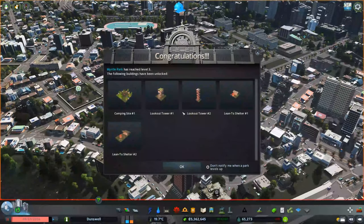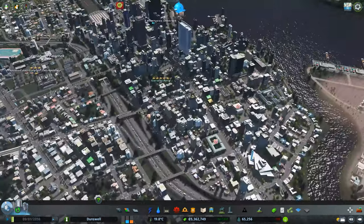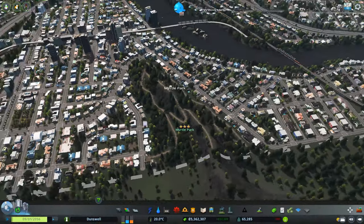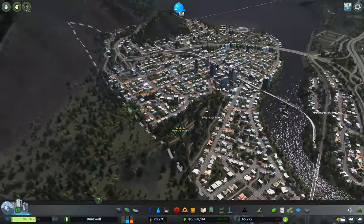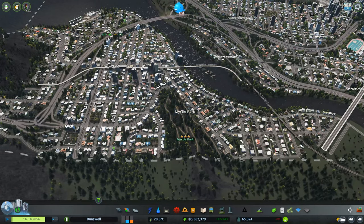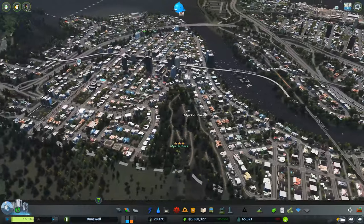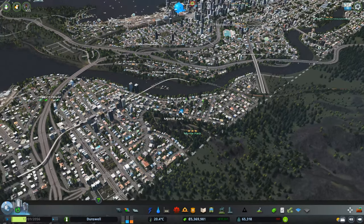Oh my god — Myrtle Park reached level 3, and Garland Park reached level 5, which is our downtown park — nice! Off camera I built Myrtle Park a little while ago. I was bored one day and decided to fill in this little mountainous area since I couldn't build anything on it — figured it'd be a good place for a nature park to improve land value. I laid down a bunch of trails and we're now at level 3. I'll expand on it once we unlock this area over here.